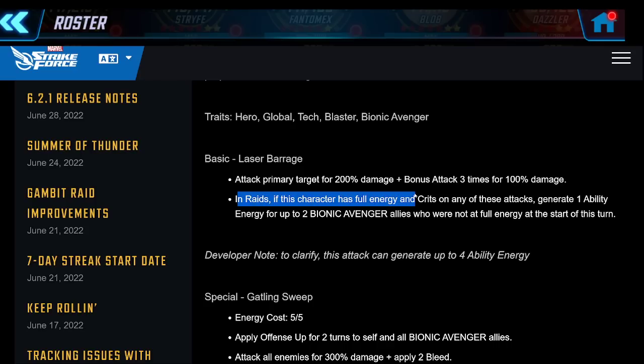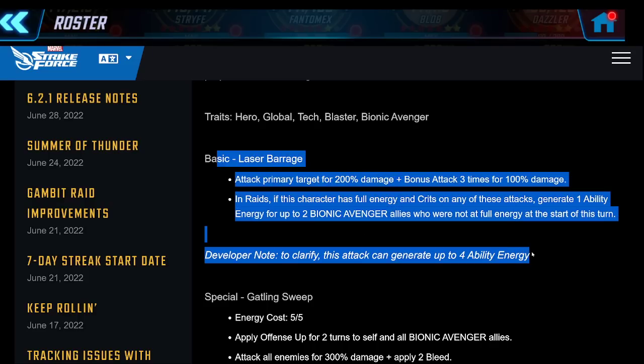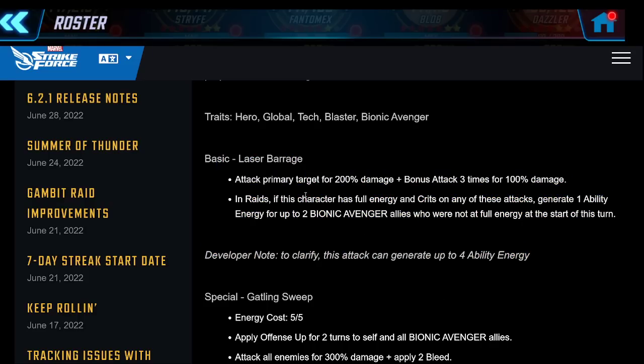In raids, if he has full energy and crits on any of those attacks - and he'll get extra crit chance from Iron Man - he generates ability energy for up to two Bionic Avenger allies who are not at full energy at the start of the turn. The real question is: do you want him as raider to make sure he's critting more, or do you take the extra crit chance from Iron Man and have him as striker for ISO attacks? This attack could generate up to four ability energy. I don't recall ever seeing an ISO attack generating ability energy before - this is so OP on a basic.